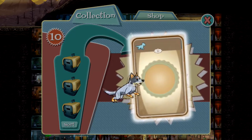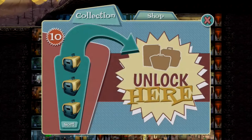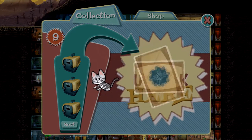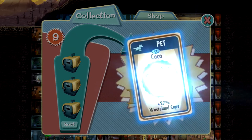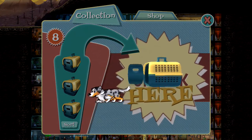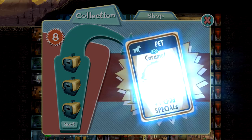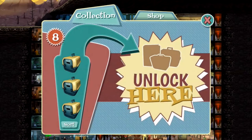This guy looks cool, I haven't seen him before. What are you, buddy? A Cattle Dog — nice, okay. Wasteland Caps. If I can get the Legendary Cattle Dog, all my dreams will be fulfilled. Coco — there's some more Wasteland Caps, just what I asked for. Is this not a Cattle Dog? I can't tell, I don't remember what it looks like. Caramel — that's a cool name. One Child Special, so give this to a pregnant lady is what I'm guessing.